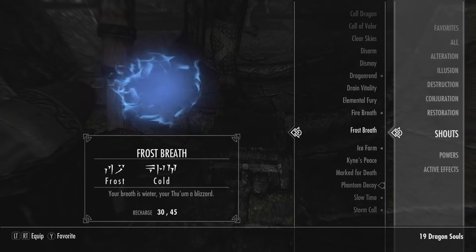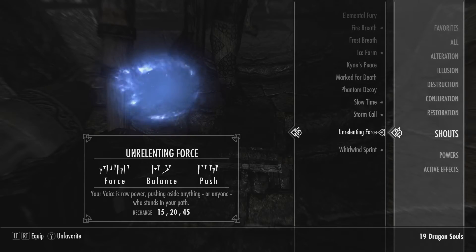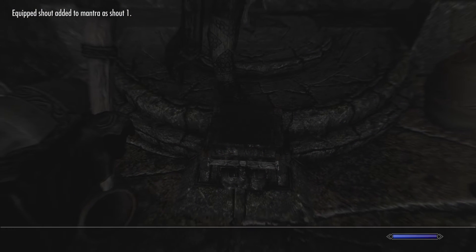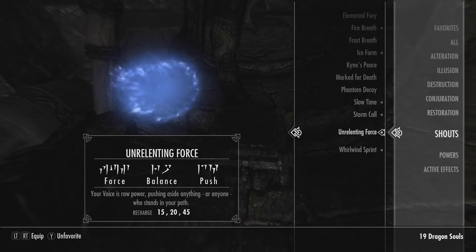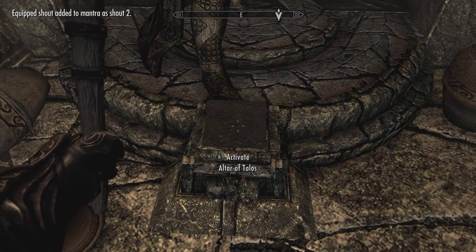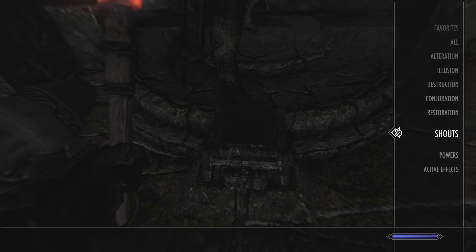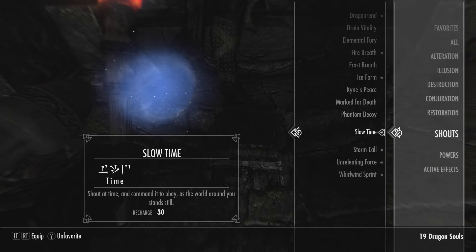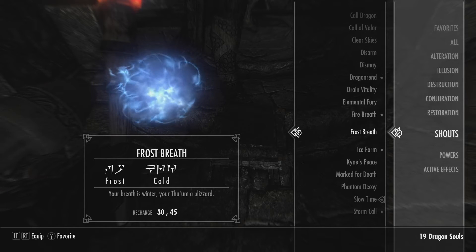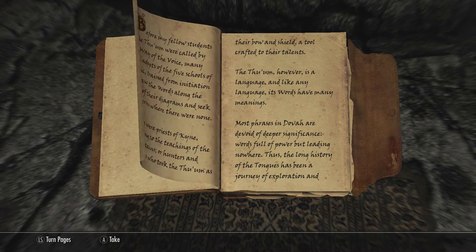So next time you start combat it will use those shouts in order. You might go in and use Slow Time first, then switch to Storm Call, then Elemental Fury. It saves you having to go in and out of your shout menu every time you want to equip a new shout in combat. If you've got a series of shouts you always use, it basically auto-switches them for you after you've used each one.